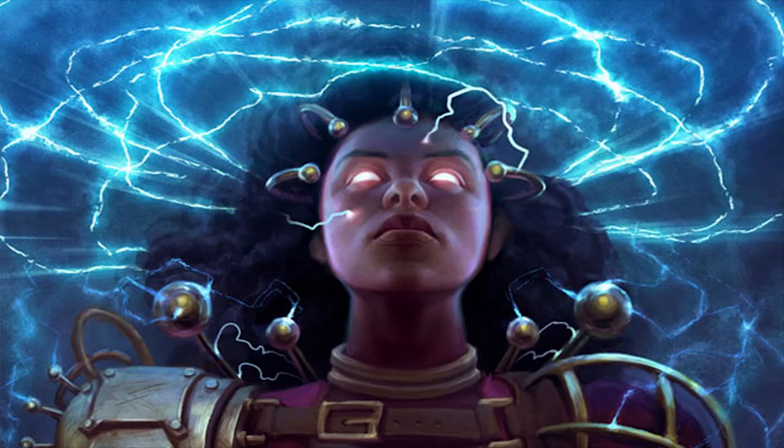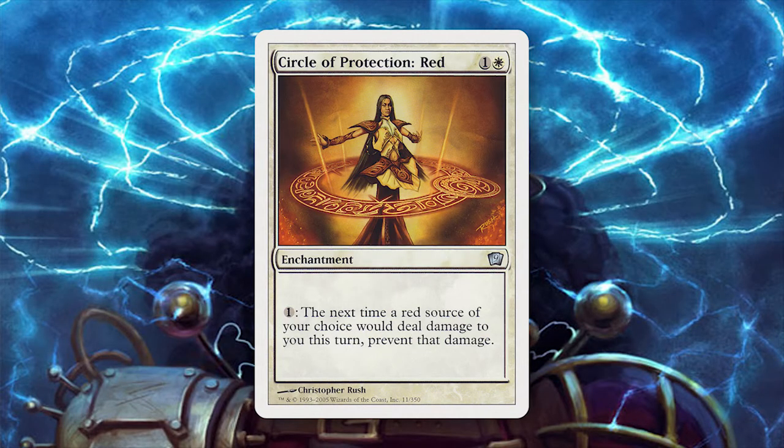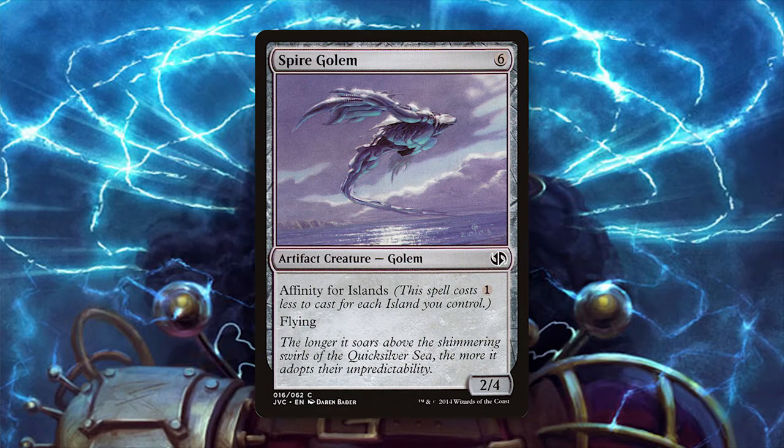As always with sideboarding, you should choose cards based on what you expect to see in your local meta, but we do have a few worthwhile suggestions. Hydroblast is always great against opposing red decks, along with Circle of Protection: Red. Piracy Charm can help shore up the game against opposing blue decks, giving the tribe Island Walk and making it unblockable for the opponent. Disenchant is always useful against Affinity and Boggles. And finally, Spire Golem is a great way to punch through the last few points of damage if you find yourself a few points short with your Tireless Tribe.